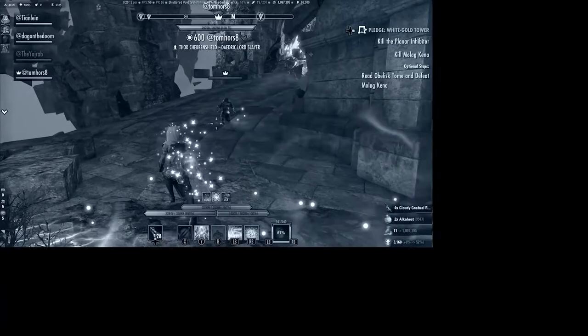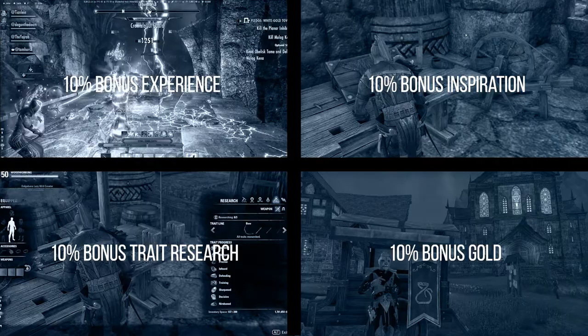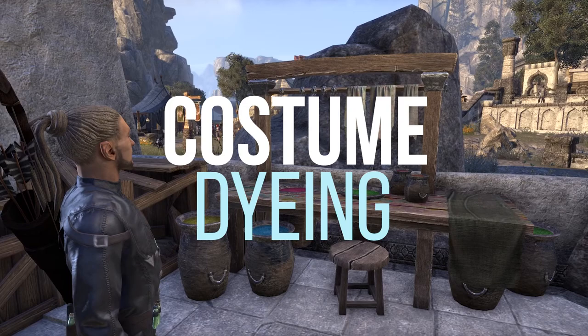You will get 10% more experience and crafting inspiration. Additionally, your trait research times are lowered by 10% too, and you get a 10% bonus on gold acquisition. Another small nice feature is that you can dye costumes too.